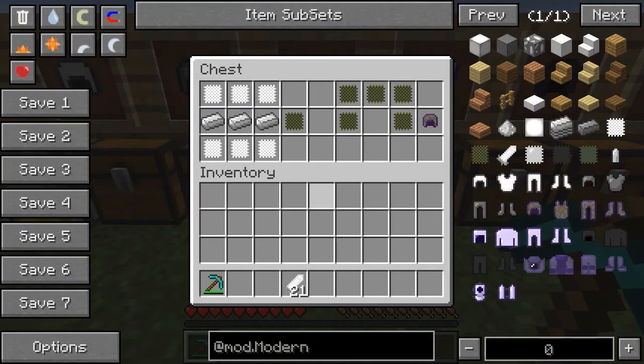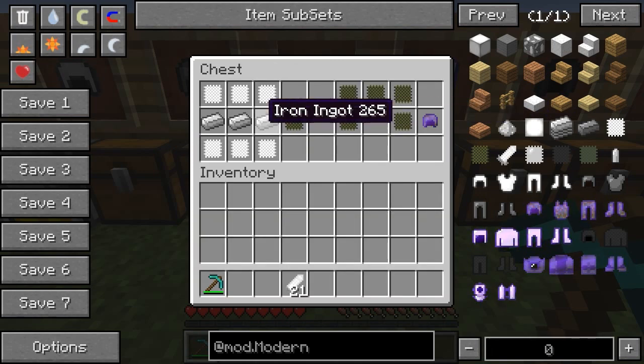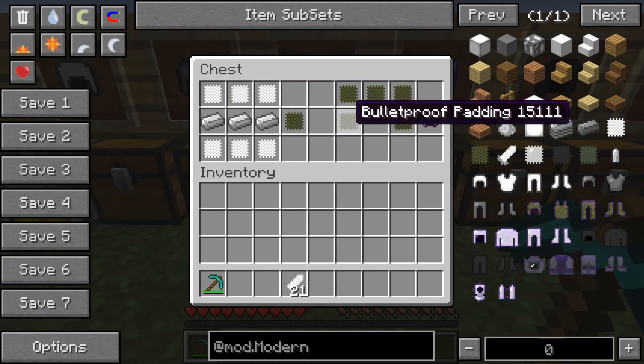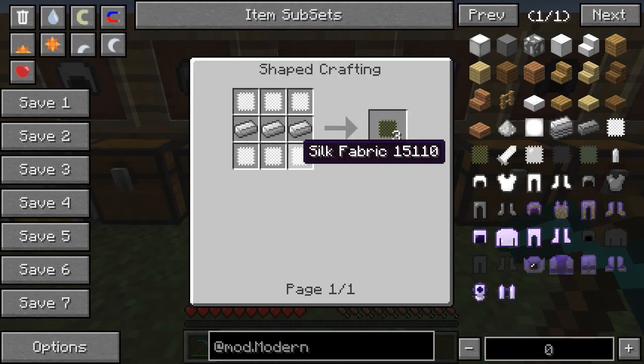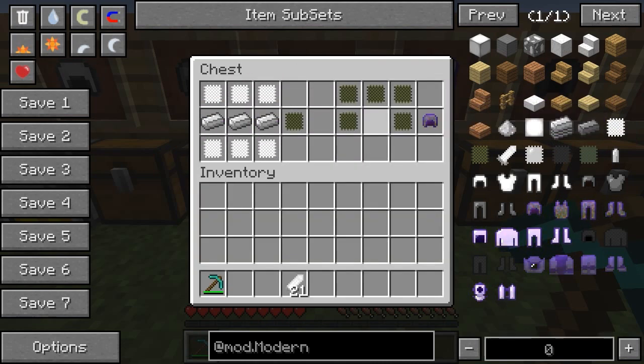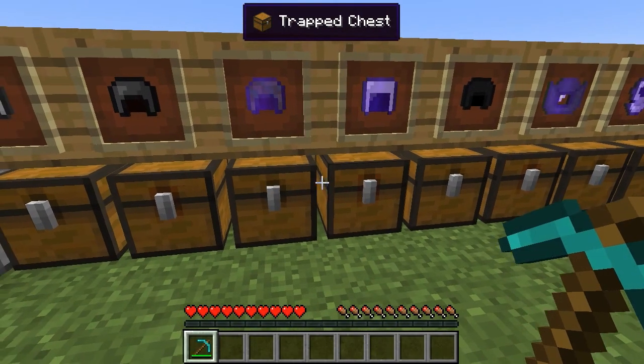The next tier is bulletproof armor, which gets a bit more complex. Bulletproof armor is crafted with silk fabric, made from six string in a crafting bench giving you eight silk fabric. You then line three iron ingots with silk fabric to get bulletproof padding — that recipe gives you three padding. Five bulletproof padding gives you one bulletproof helmet, and they come stock enchanted with Projectile Protection III.